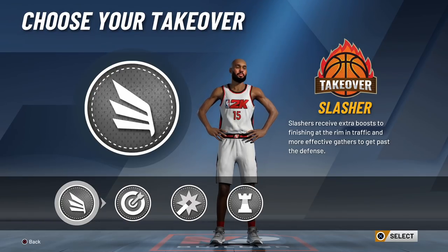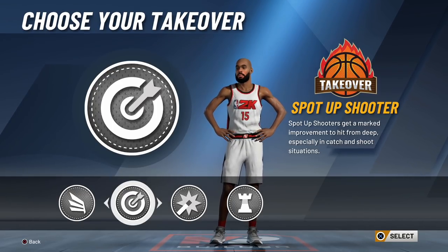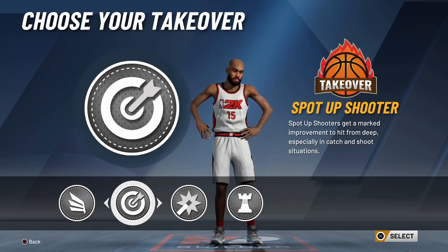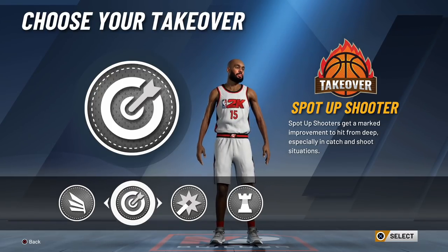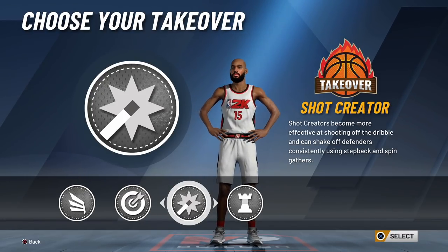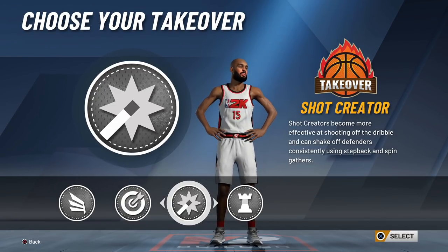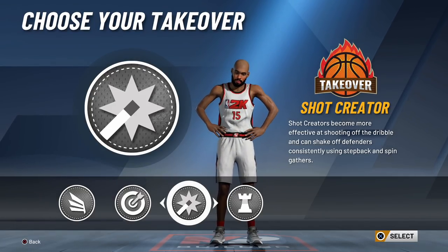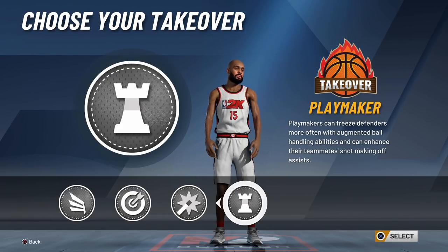If you pick the spot up shooter takeover, you'll have some of the craziest animations from the three-point line, but that's all you can do - people will just chase you around the three-point line. Shot creator lets you hit moving shots, step-backs, and moving mid-ranges, which is fun, and you can crack ankles with space creator, but I really don't feel like it's the best tier for this build.